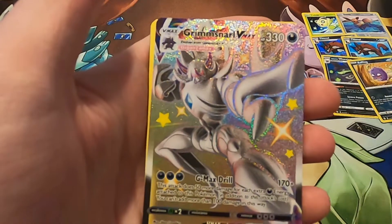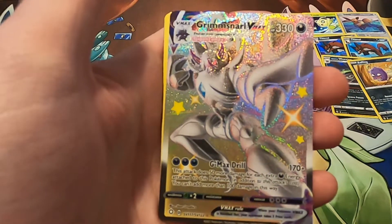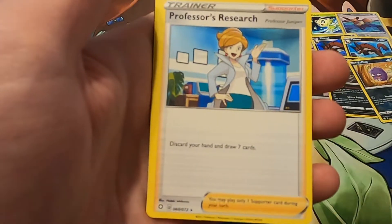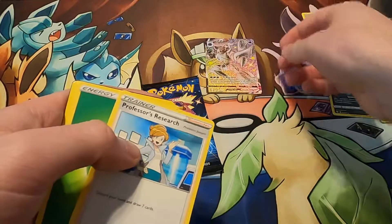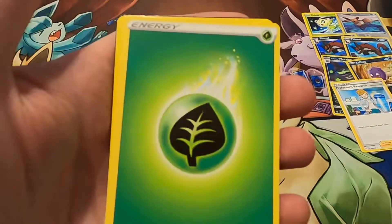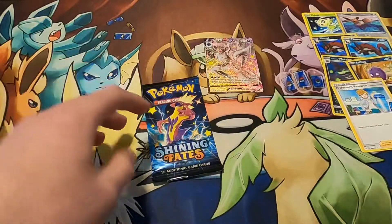A Grimmsnarl V-Max! Bam — that is the hit we needed. Awesome stuff right there. And then we hit it — Professor's Research. Very cool. We have the Grimmsnarl V-Max, and that one was definitely one to pull. Leaf Energy, Rusted Shield, Team Yell, Ball Guy, and the Code.